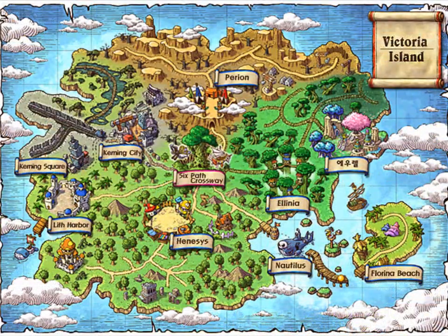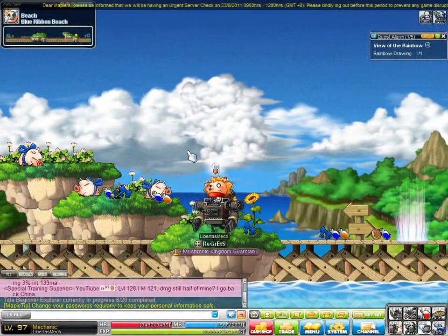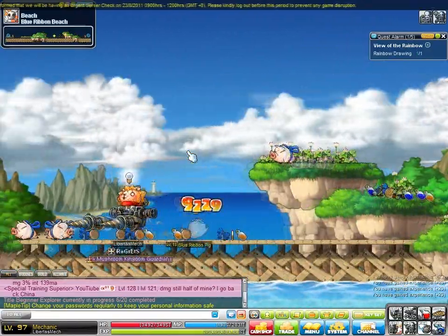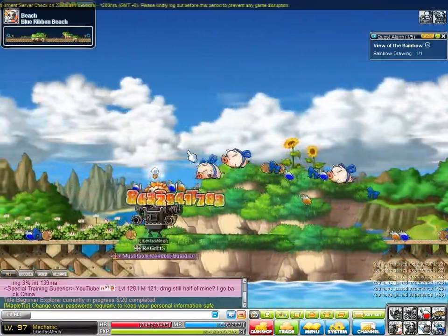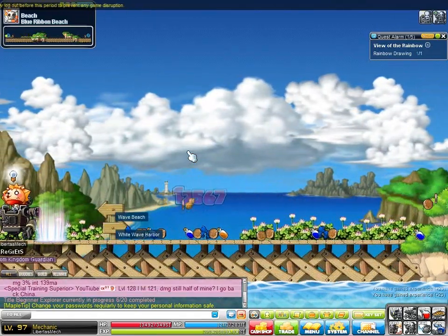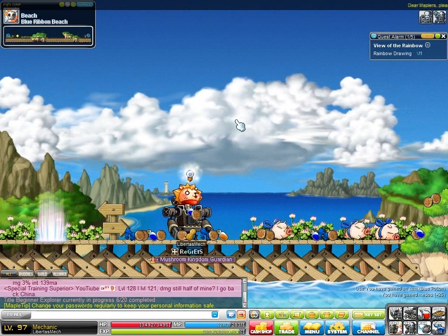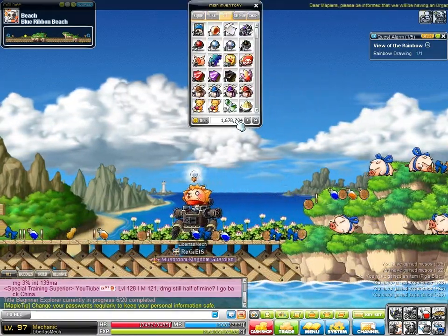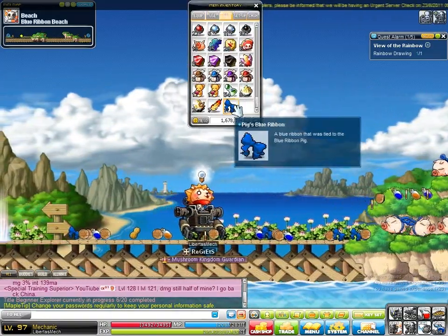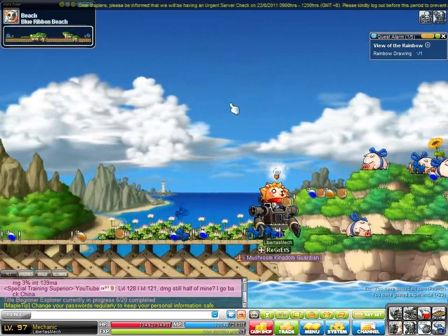For level 10 to 25, you're going to go to the Blue Ribbon Beach, which is at Natalia's dock in Victoria Island. You can train on the Blue Pigs there - they are level 13 but fairly easy to kill with your low level Drill Rush. You should get level 1 Drill Rush at level 10, so do make use of it. This map is pretty flat all around except for two bumps in the middle, so it's easy to Drill Rush from one end to the other. That's how you'll get from level 10 to 25.